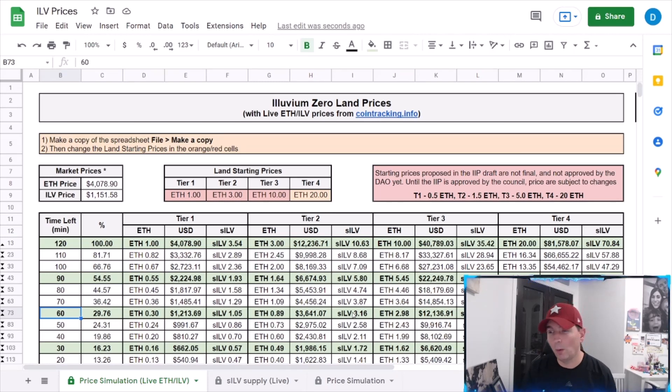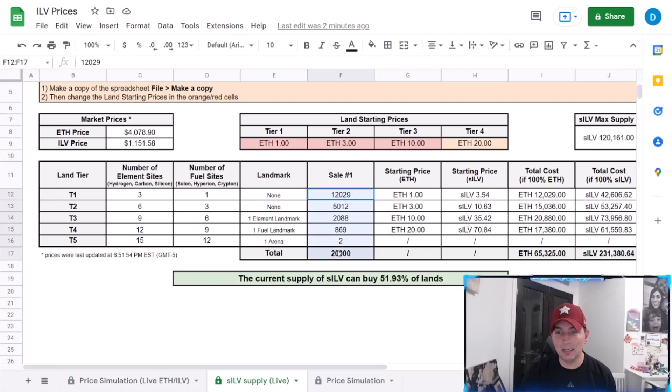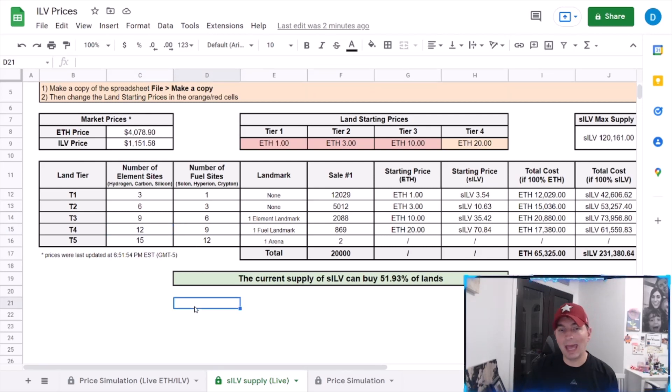Big shout out to Dumb Player — hashtag 0001, lead moderator, I believe of Polmos — for putting this tracker together. I've been playing around with it to look at my targets. A couple of things we do know: how many tiers are going to be released, the breakdown of the 20,000 tiers, and that we'll be able to choose them in location — one of seven regions. But we don't know the plot makeup because it's technically not even built until it is minted, as Johnny shared with us.